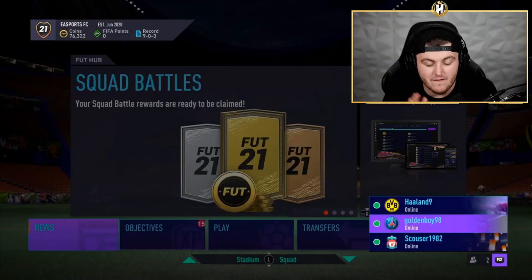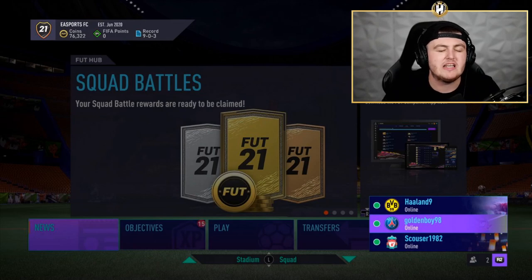Next up, we're going to talk about my favorite feature in this game so far, and it's co-op. Co-op is incredible — it is a revelation, it's going to change this game in my opinion. How co-op works is you hold R2 on controller or RT on Xbox and it gives you options to invite a friend to a co-op session. It takes you to a co-op lobby where you can decide whether to play Div Rivals, Squad Battles, or Friendlies. You both earn rewards simultaneously — so if you get to Rank 1 Div Rivals, you both get Rank 1 Div Rivals rewards.